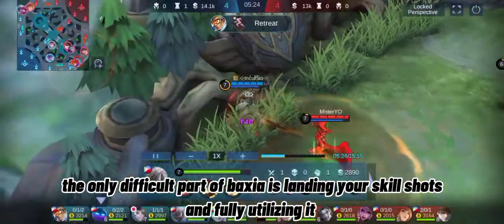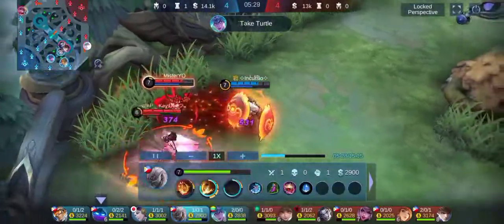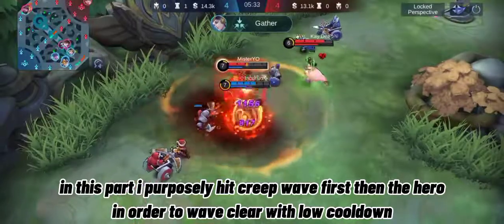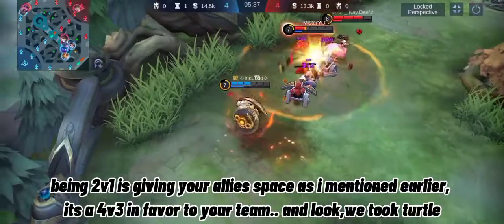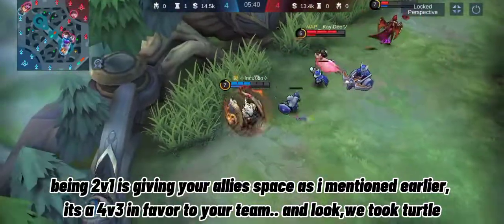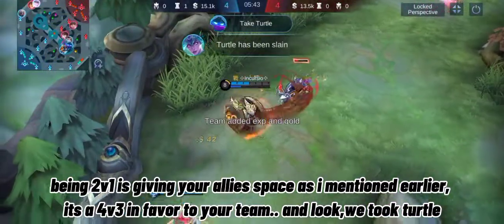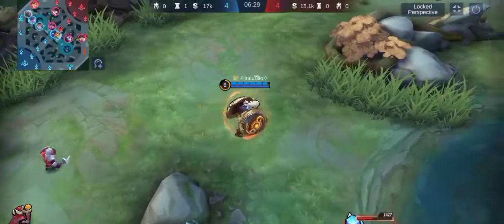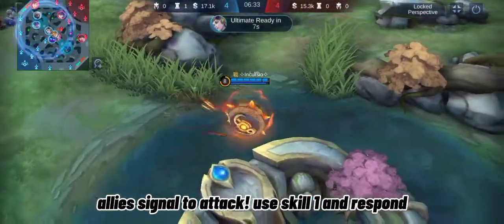The only difficult part of Baxia is landing your skill shots and fully utilizing them. I purposely hit the creep wave first before the hero in order to waveclear with low cooldown. Being in a 2v1 gives your ally space — it's a 4v3 in favor of your team. And look, we took the turtle. When your ally signals to attack, use Skill 1 and respond.